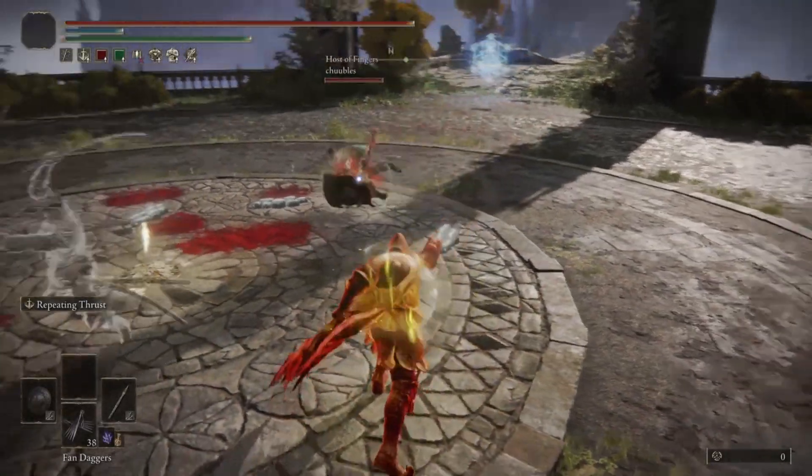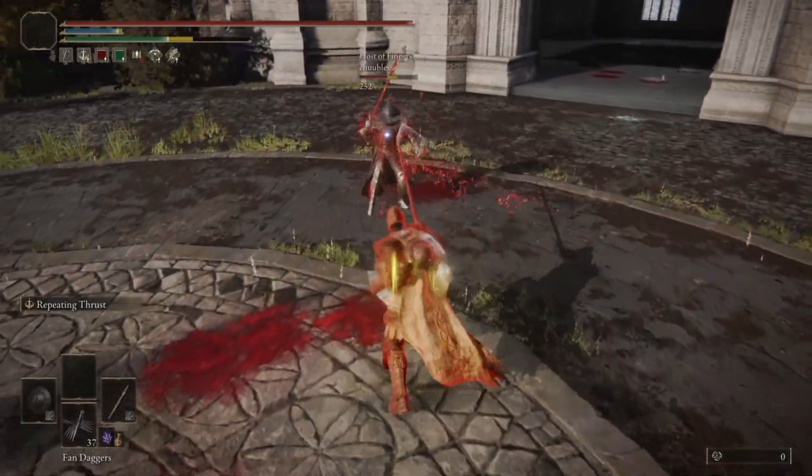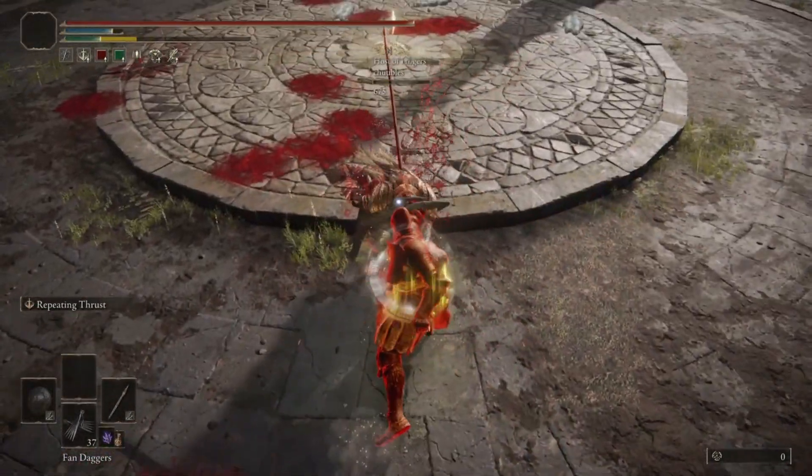Next up we have literally a giant pointy stick, also known as a Pike, paired with the Repeating Thrust ash of war. I mean, look at the range on that thing, and the speed — not bad.